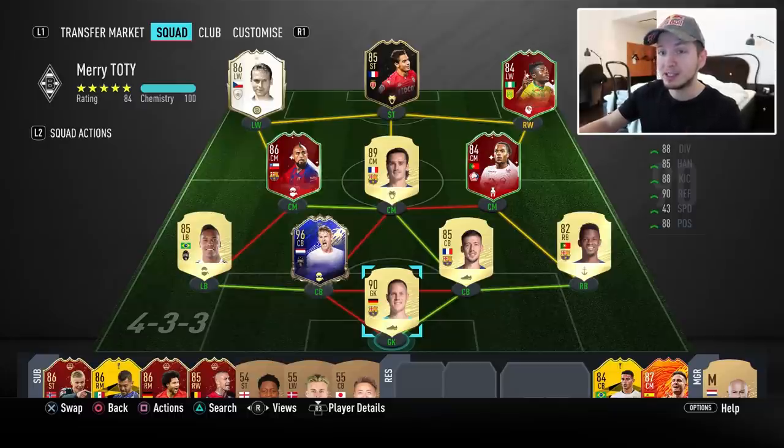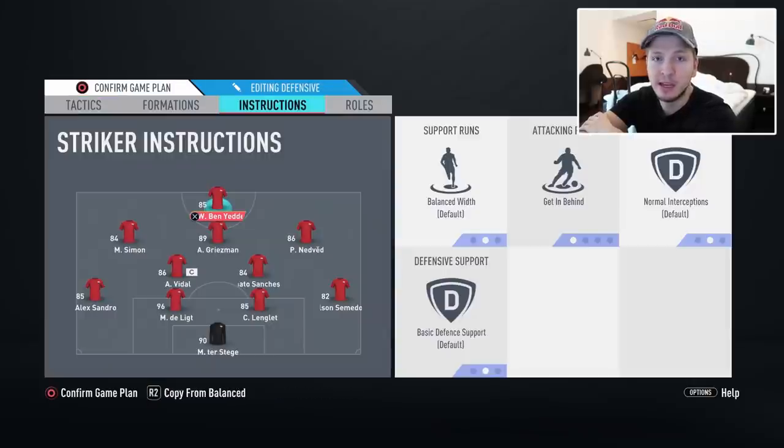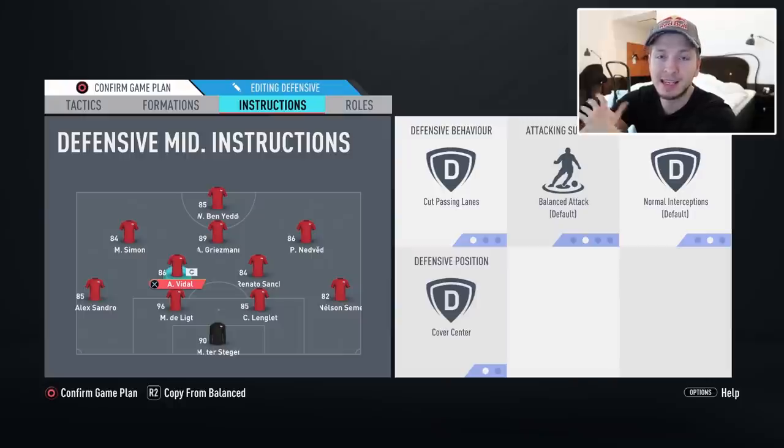I'm also on my knees doing this, but yes, we have a team here for Roll to Glory. We just made one change because we had some coins over, so I bought baby Nedved with his base icon item. He was amazing, I think he's great, but also maybe a bit pricey at 400k — that is a lot. I would rather maybe save for Neymar or something else. We're playing the 4-2-3-1, that is my formation in FIFA 20, with very balanced tactics — getting behind for the striker, cutting passing lanes, staying in the center, balance to help out in attack, and stay back for the fullbacks, just like we always do.